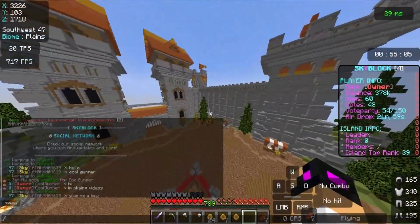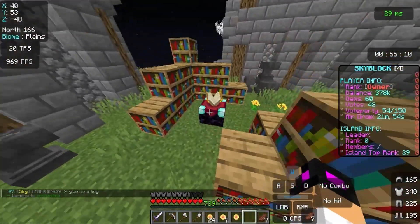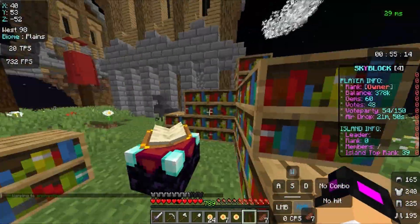Fortress is a pretty nice open area. Then we got warp enchanting where you can enchant and use anvils.